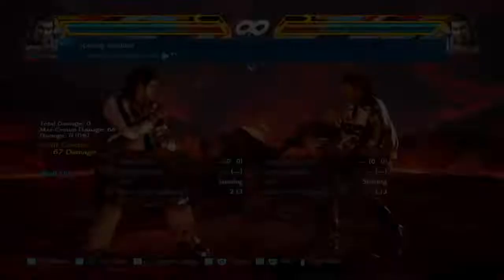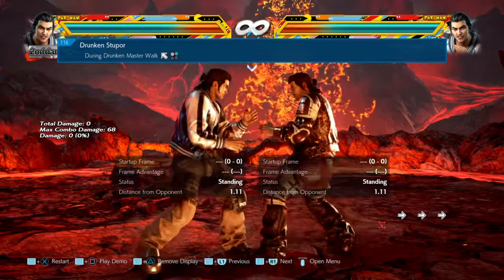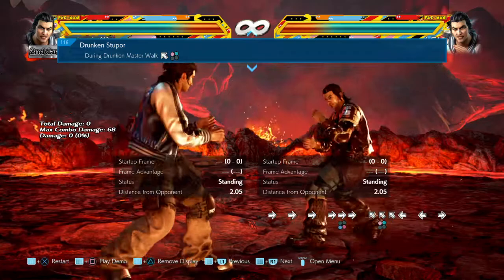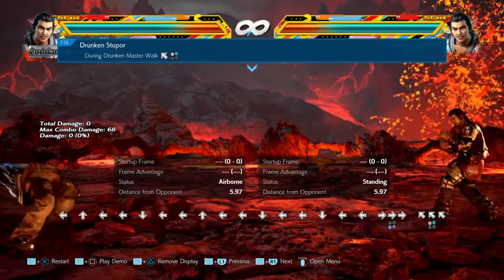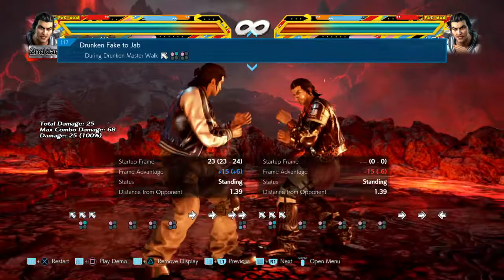Drunken Stupor — Lei does this drinking animation referencing drunken master, drinks the gourd of wine, gains some health, and goes to play dead. It's very slow — don't do it in front of the opponent. But from back position you can play with them because he has this plus a jab option right after. You can gimmick your opponent out of drunken stance.